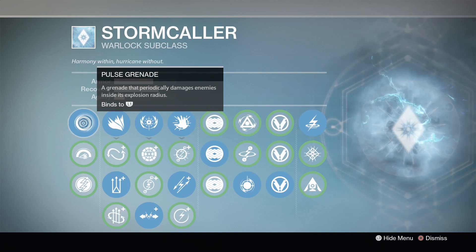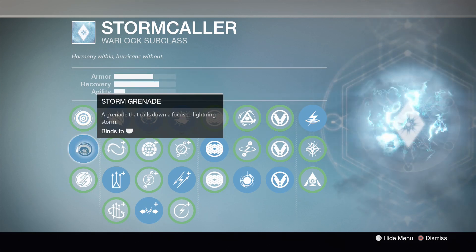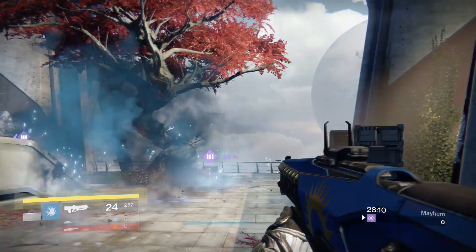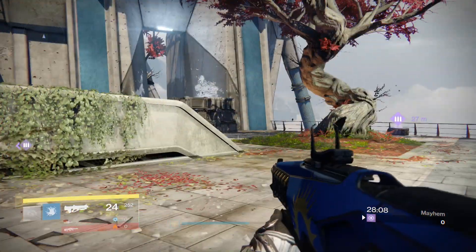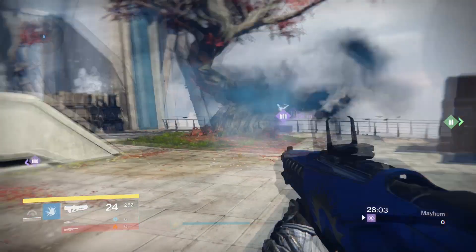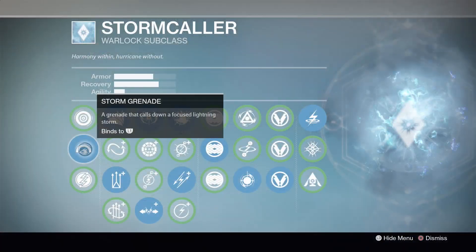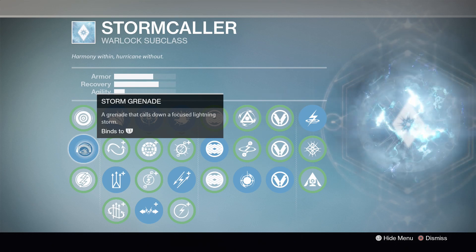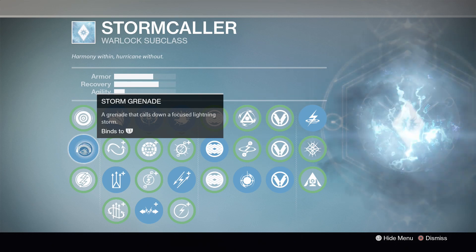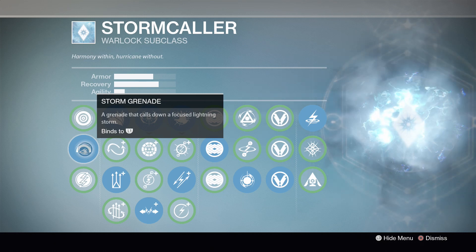Next up is the storm grenade, a grenade that calls down a focused lightning storm. This is one of my favorites to run with the Stormcaller. The AoE on this grenade is quite large and can hit a surprisingly large number of people at once. It's a very good grenade to throw into choke points, congested areas, or on control points to stop people from capping — it is phenomenal as a zoning grenade, and if enemies are clumped together it can also deal a bunch of damage.